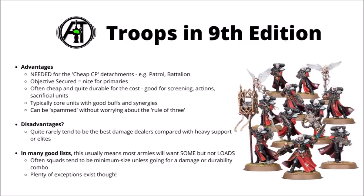Troops generally get the objective-secured special rule — really nice for primaries in 9th edition, even if the enemy might have all sorts of horrors on the objective. If you can just keep a few troops clinging to life on the objective, you'll take it over the opponent, and that's really important for 9th edition primary objectives. Next, troops tend to be fairly durable for the cost and relatively cheap, so they can be a bit more expendable — doing more expendable roles like screening out the enemy, performing actions, or being sacrificial units in place of your more important ones.